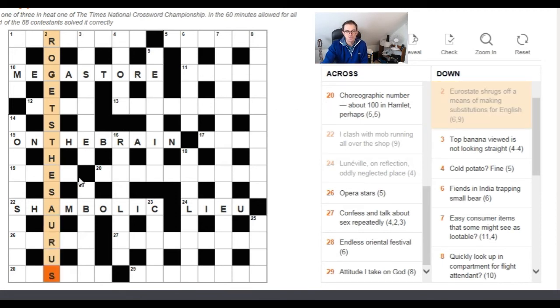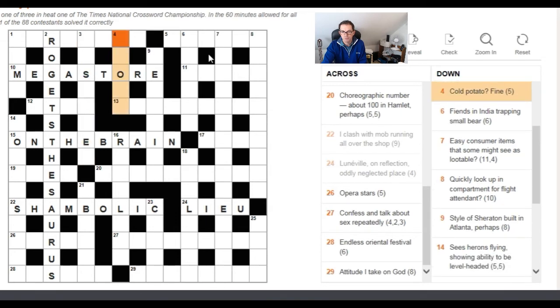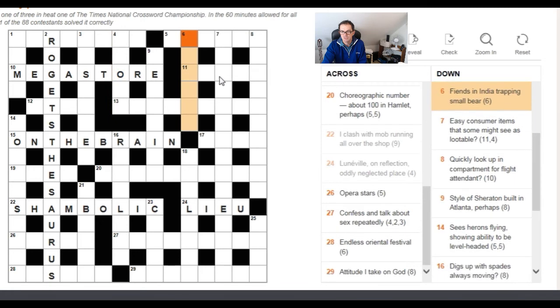'Top banana viewed is not looking straight' — 'not looking straight' could just about be an anagram indicator, but it's hard to see how 'viewed is' anagrams into two words meaning 'top banana.' 'Cold potato' — no anagram indicator there, so move on. 'Fiends in India trapping small bear' — nothing to indicate an anagram either.